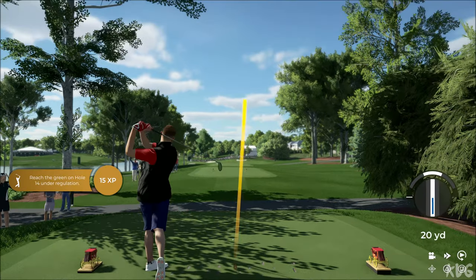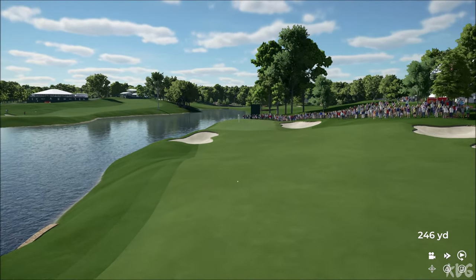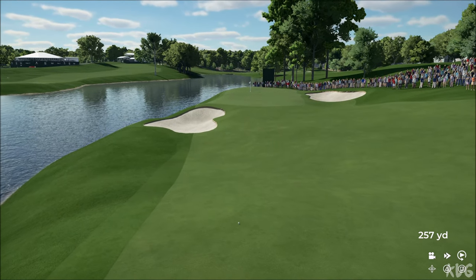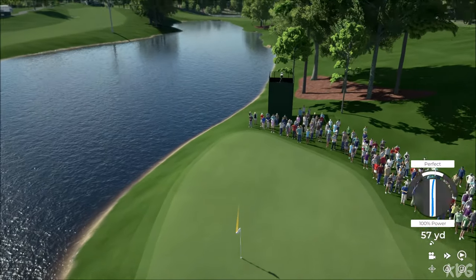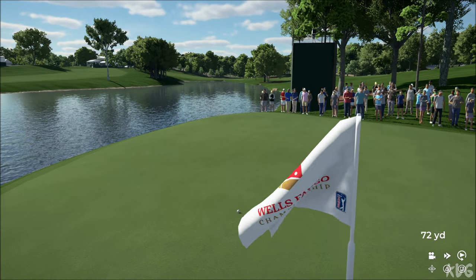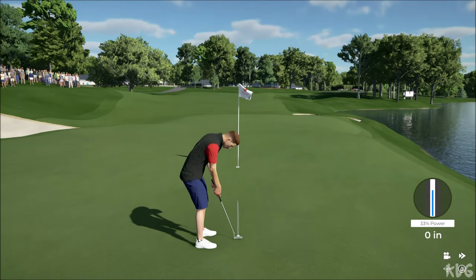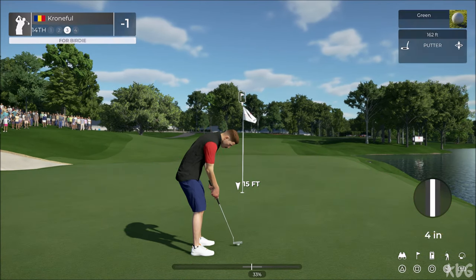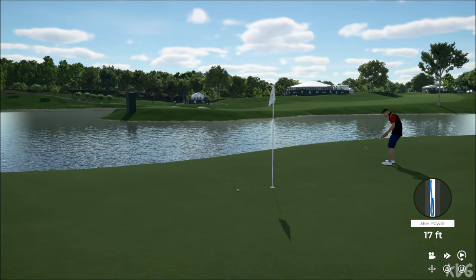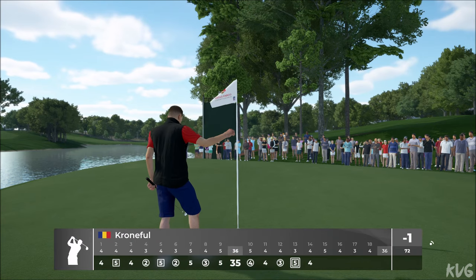Got a par four on this one. That tee shot looks like it'll do. Here's our second shot on the 14th. 14 footer. That's close. And I believe this is for your par. Okay, we're moving on. Let's get this next hole. And after that one you sit at one under par.